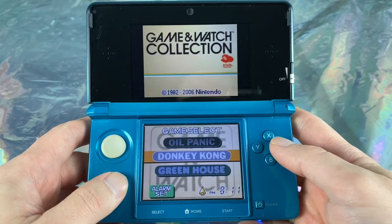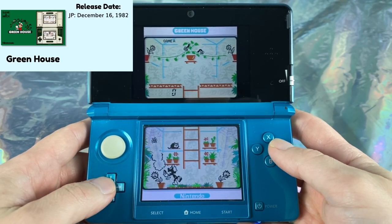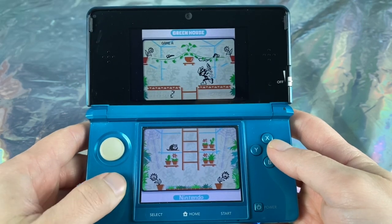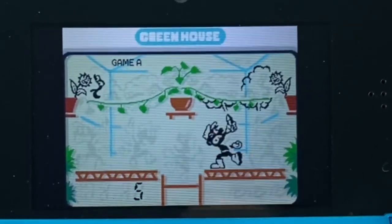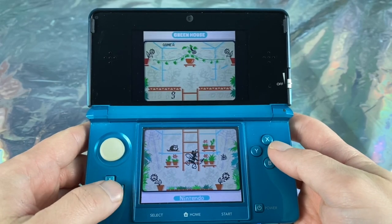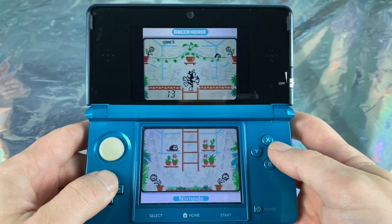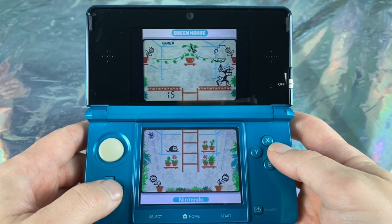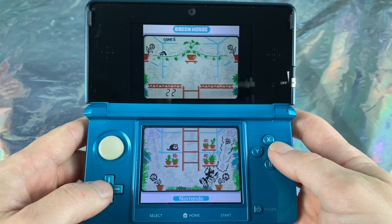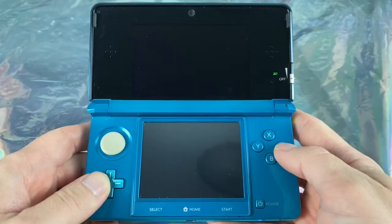Moving on to the final game, Greenhouse, which only released in Japan on December 16th, 1982. The object of the game is to spray all the critters and bugs trying to get your flowers and crops. There are four places you have to periodically spray to keep the critters away. If you leave one place unattended for too long, the critter will get your flowers and you lose a life. After three lives, you are done with the game.